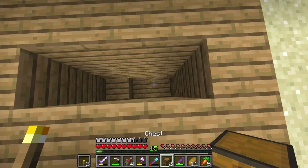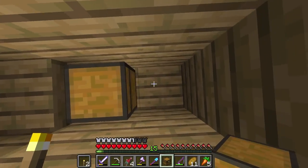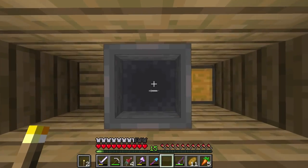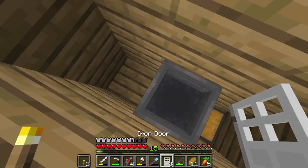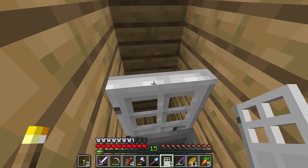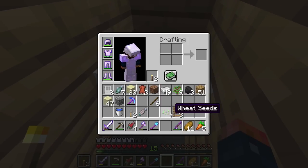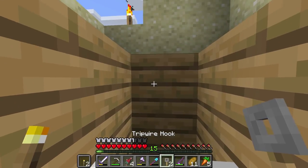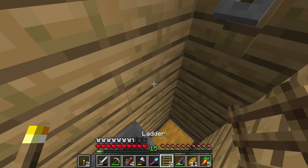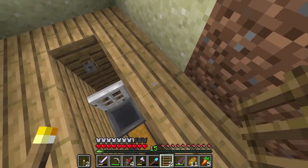Down at the very bottom we're going to have these chests, so let's go ahead and place a chest right at the very bottom. Right above that we're going to have a hopper. Right here we're going to have a door, but the door is going to be facing this direction. And then we're going to have two trip wire hooks — one's going to go here, one's going to go behind me. Right here is going to be a ladder. This is going to be our way in and out.